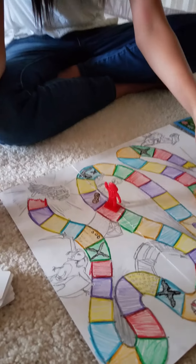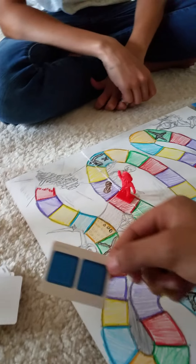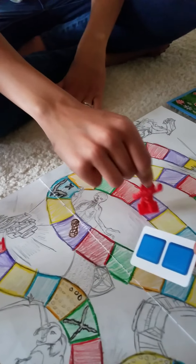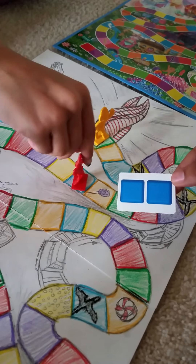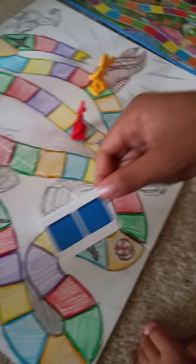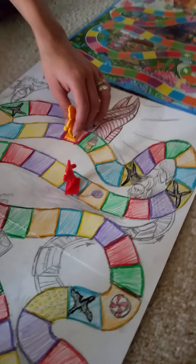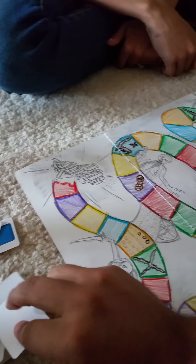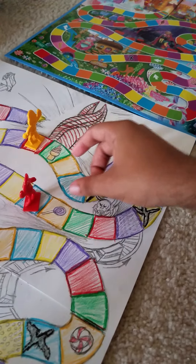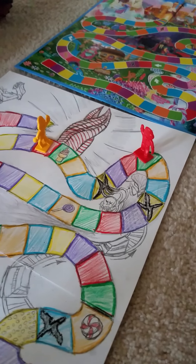And then I get a double blue square, so I get to skip that blue one, lucky me. I'm not too crazy far behind — I just have to pass the worst part of the game. Red, only one — I'm going to move up one, that's good. Double green. It means I have avoided doom a lot of times. You're lucky. This is actually the first playthrough.